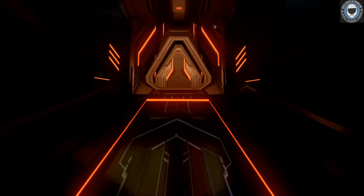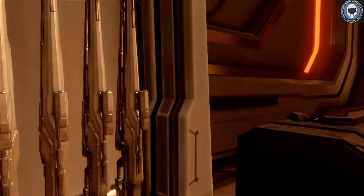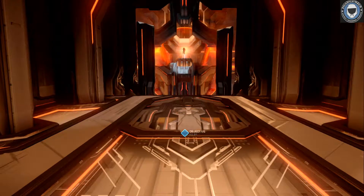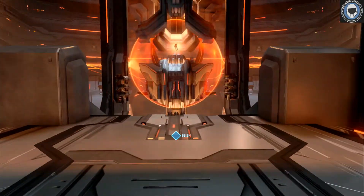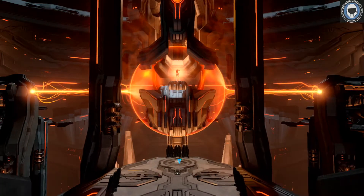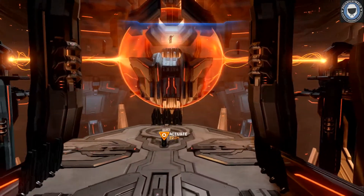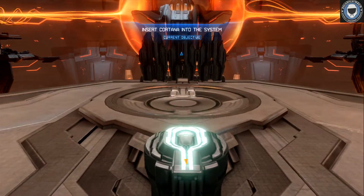Aldenake here with another walkthrough on the Midnight Campaign Mission. We're doing this one in Alezo, or Legendary All-Falls-On. What I'm going to show you here is how to deal with the first two of the three Promethean Towers. The idea is to get Cortana into the system to shut down those beams that are providing the shields for the Didact. Anyway, we've got to activate Cortana here.